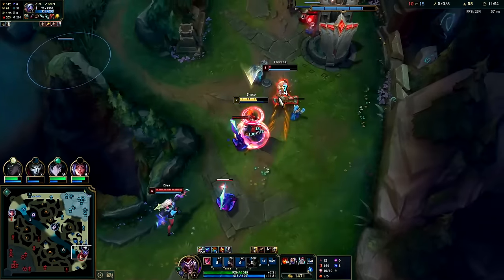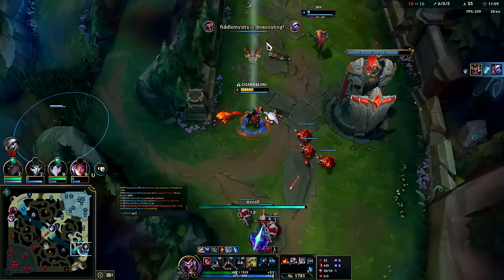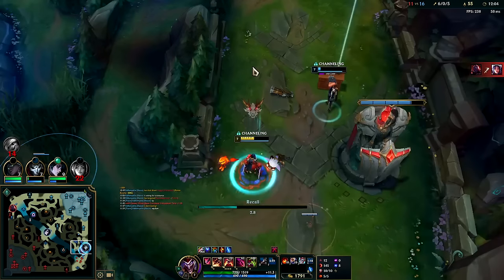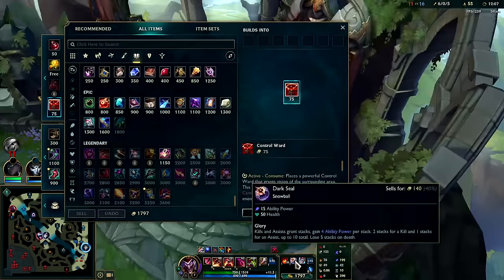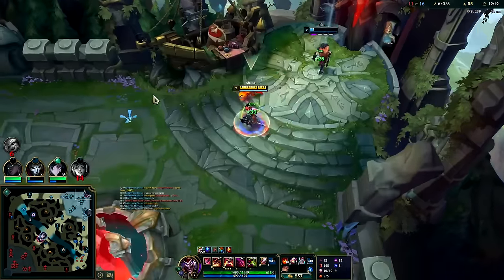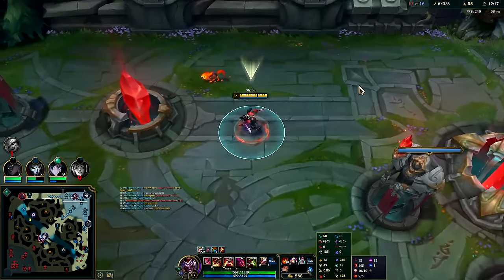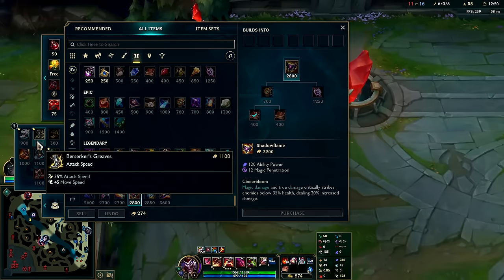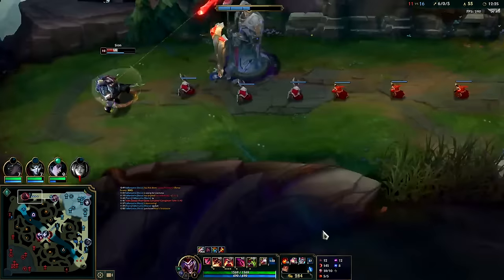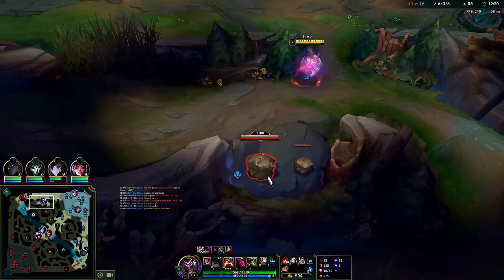I saved my E for as long as possible to get the execute on it. Well played to Jhin — I hate it when your teammates turn around because I need the kill, but then they just trade one for one. That was nice to see. Now we'll push Mejai's. We're not even going to get boots this game — we are moving 426. That's faster than champions who go Swifties; we're basically moving Mobi speed right now.